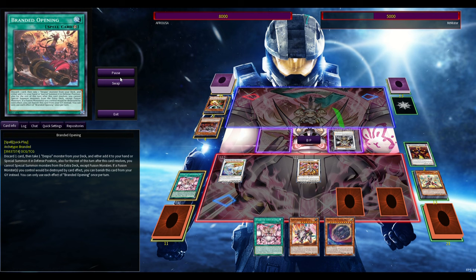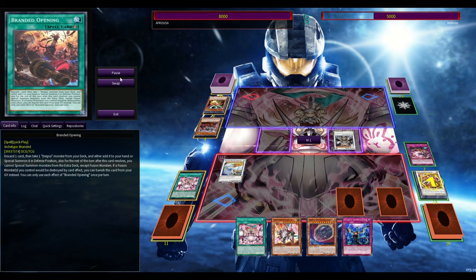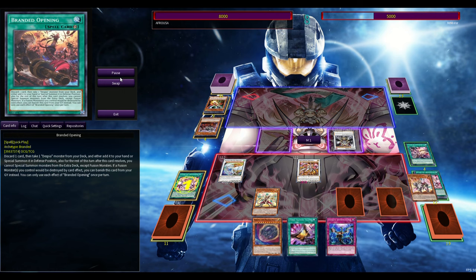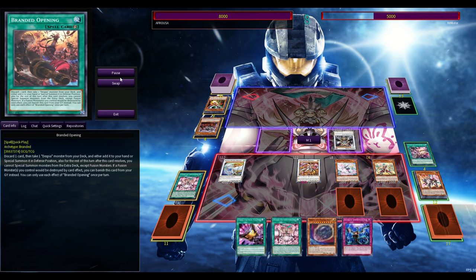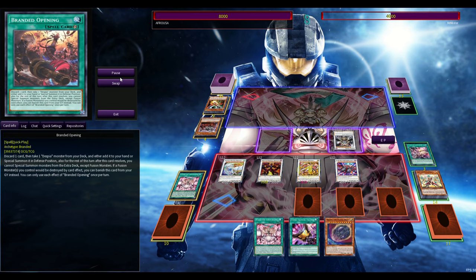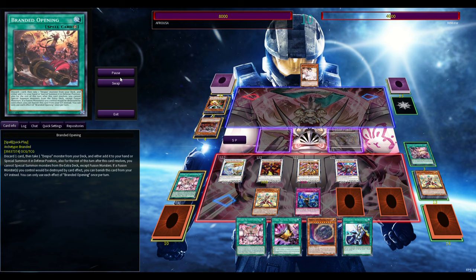I was debating whether or not to play Cosmic Blazar, but Cosmic Blazar is actually kind of necessary because you're not always going to be able to get off King Calamity — it's a 'when' effect, not an 'if' effect, so it can very easily miss timing. Sometimes you want to go for Cosmic Blazar. But regarding hand traps needing to be hit — I still stand by that. Centurion with what cards it has right now is good when it works, but when it doesn't, it's just terrible — whether you're bricking on too many hand traps, or one hand trap farts on this deck and you basically lose. Maybe the opponent has Called by or a Talents to rip one out of your hand.